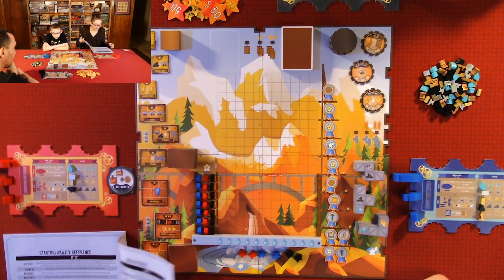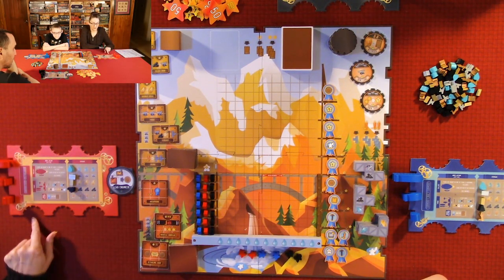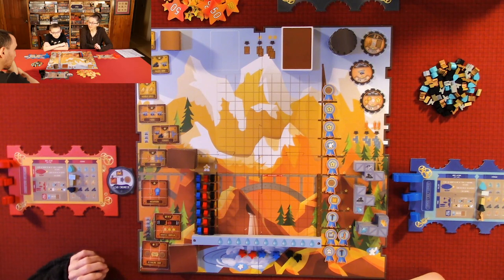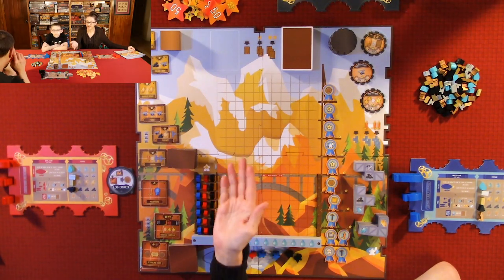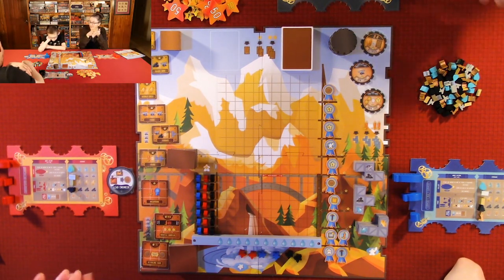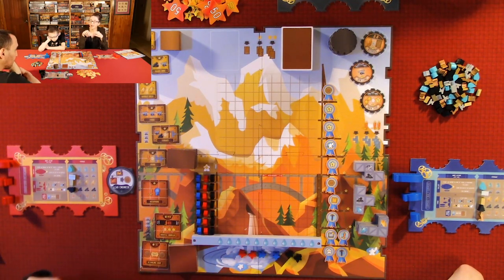My starting ability is the Lead Engineer — when I build a medium or large machine, I gain a face-up upgrade from the market. You can have six upgrades in total, placed on your player board, and you're stuck with whatever you choose. Anthony is the Riveter — every time he gains a scaffold during his turn, he gets one extra scaffold at the end of the turn. Quentin is the Engineer — he can exchange any resource for a whistle, or a whistle for a resource.